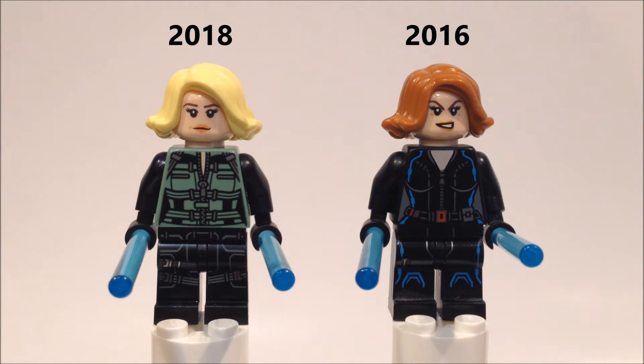Black Widow's hair color has been changed from dark orange to light yellow, but the mold remains the same. She still has the batons, but the torso printing and color has changed dramatically on both the front and the back.